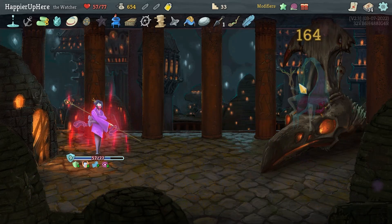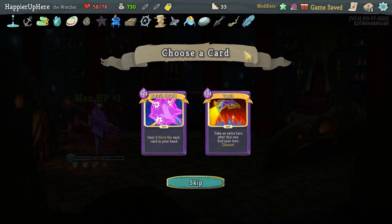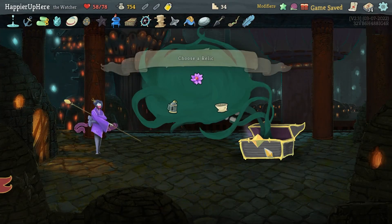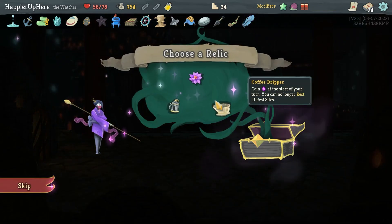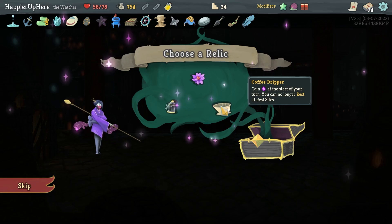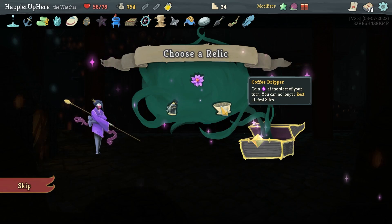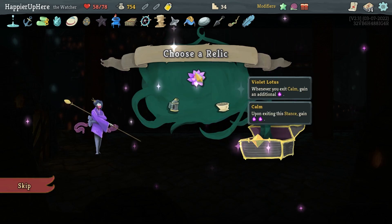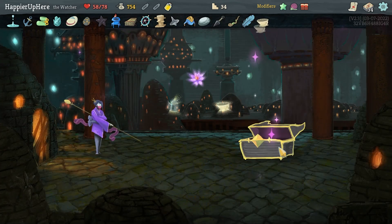Perfect this one! Vault, Spirit Shield — let's go with Popper. Vault would have been okay but Popper is better. Coffee Dripper — I really need extra energy for Fasting to be worth it. Get energy at the start of your turn but you can only rest at rest sites. Violet Lotus would be fine but let's go with the Coffee Dripper.